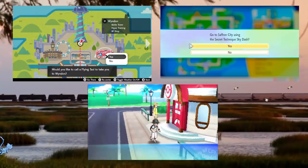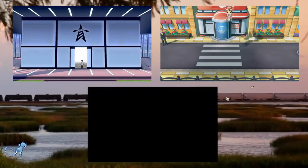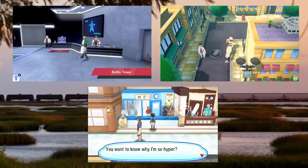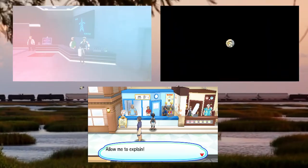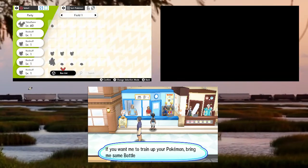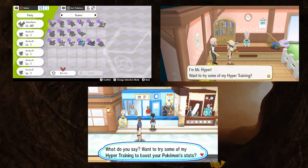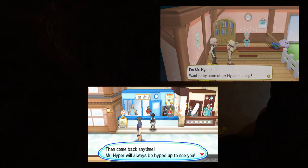When a Pokemon has had its stats hyper-trained, it will say so in its summary. In Pokemon Sword and Shield, the hyper-training location is by the right-hand side counter in the Battle Tower in Wyndon. In Pokemon Let's Go Pikachu and Eevee, the location is inside the Daycare in Route 5. And in Pokemon Sun, Moon, Ultra Sun, and Ultra Moon, the location is inside the Haoli Shopping Center.